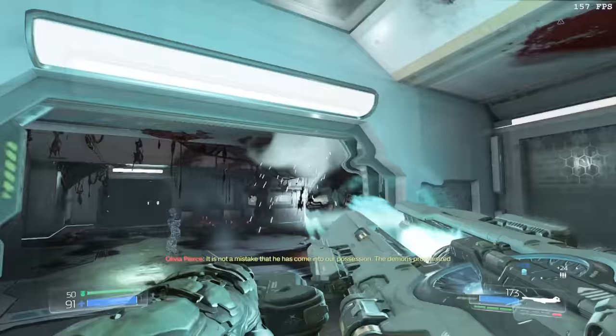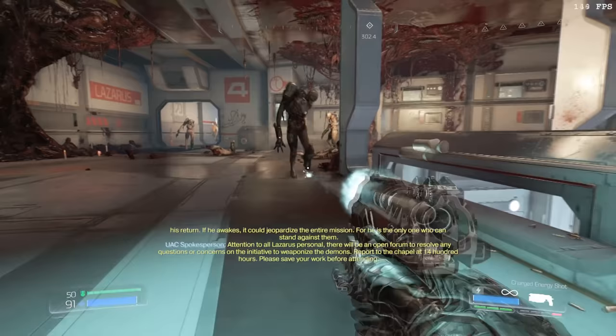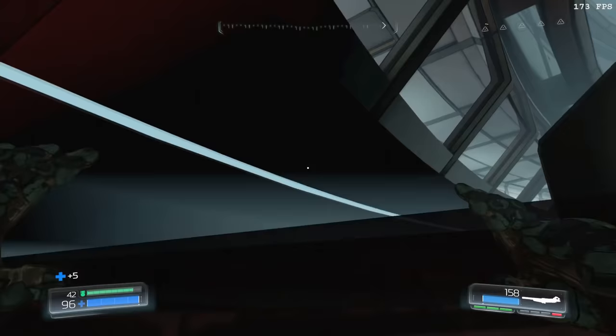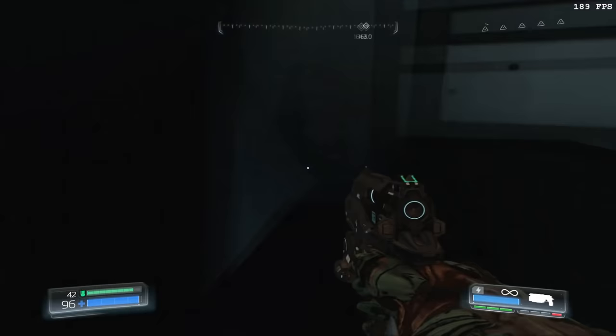After a quick Gauss boost and drop, Seeker prepares for another glory kill clip by clearing out some impeding enemies that can mess up the trick, followed by standing in a precise location. After positioning himself correctly, he then damages the nearby possessed, and waits a moment before shooting it one more time and performing the glory kill clip. As soon as he's out of bounds, he's then going to perform a couple Gauss boosts, followed by a rail boost, and some more Gauss boosts to quickly progress through the level. Lazarus 1 officially ends when he accesses the touchpad at the elevator when he enters back in bounds.